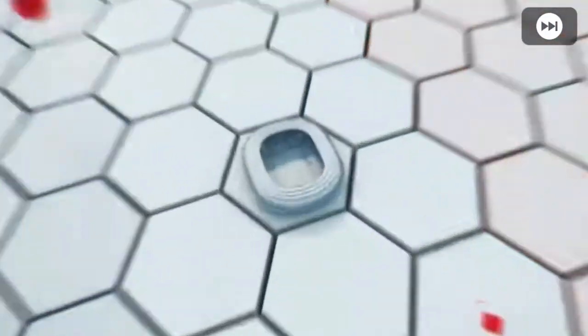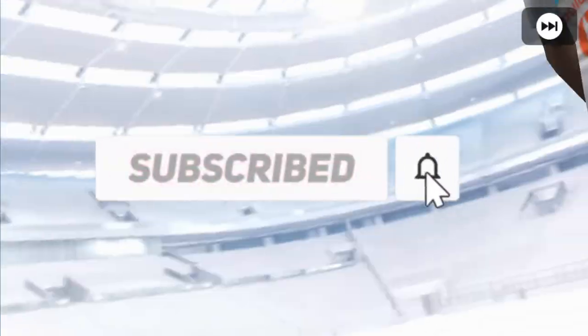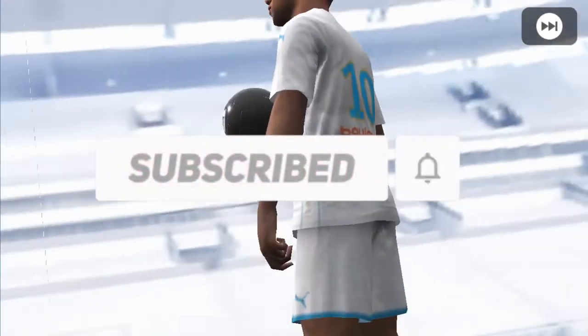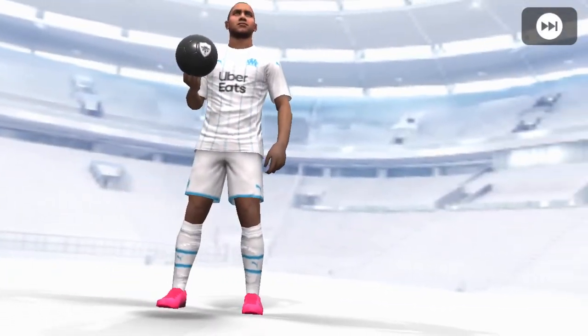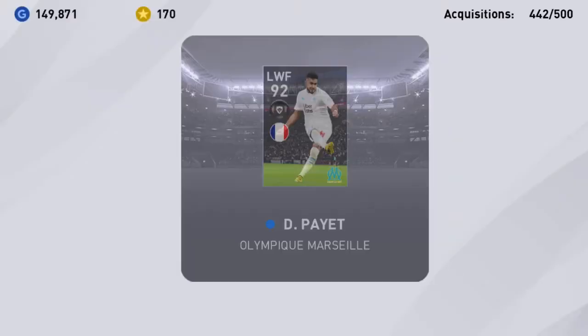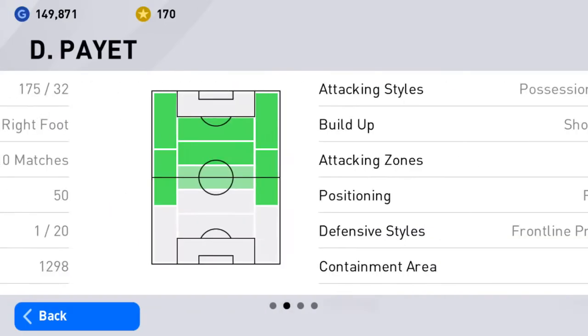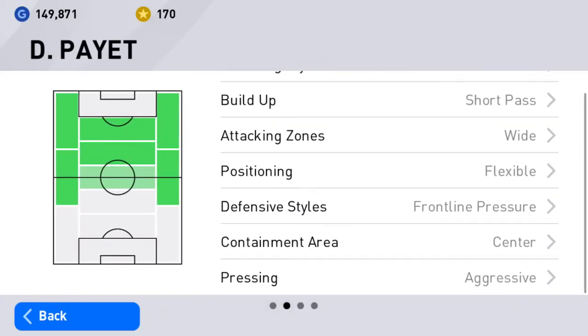Let's see who I get — oh, this looks like a really good player. Number 10. Is this Payet? If it's Payet I'm going to max him right now. And it is Dimitri Payet! Good work. He's 32, so he's not young, but look at those stats.